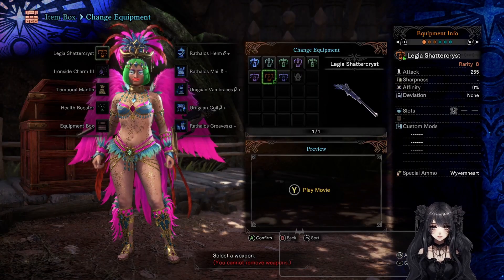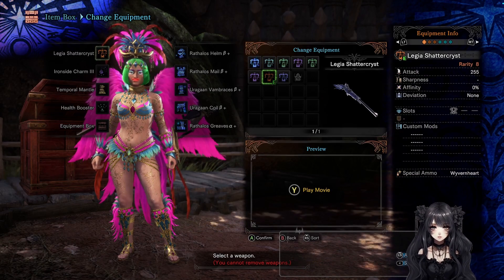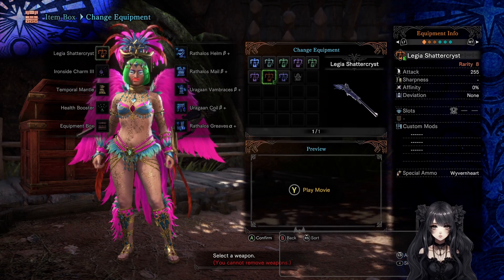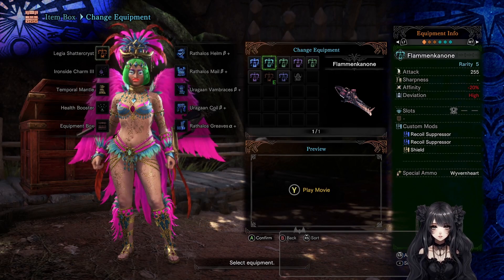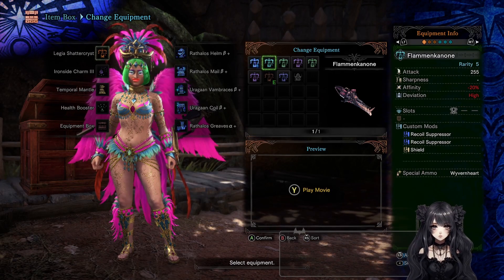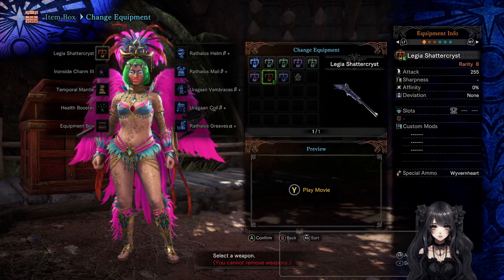Now the question is which one do you focus on — spread or pierce? Usually the answer is: it depends on the monster. If you have a large or long monster you can use pierce. If you have a monster with a large head that stands in front of you or with a large hit area, you want to focus on spread instead. However, the Shattercryst line is just so much better that once you get to Legiana in low rank, you just want to focus on that.